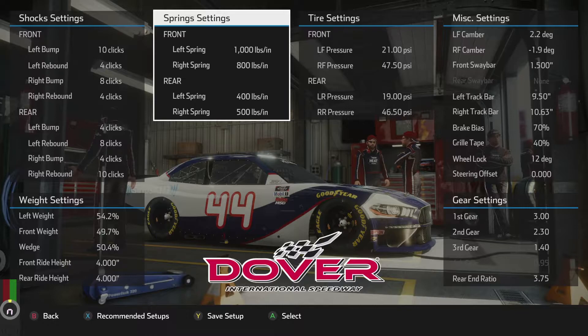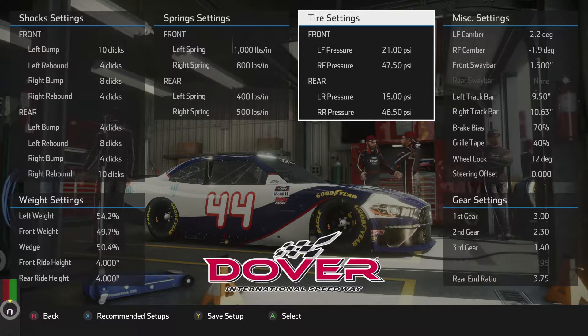Ride heights are obviously as low as they get. For the springs I softened up the right front to kind of get the car to turn in a little better and plant itself, since that's where the weight goes when you start turning. The springs are at 900 and 800, and 350 and 450 — I just moved them around a little bit. For tire pressures, the right front's actually default — right sides are 47 and 50, and the left sides were 18. I raised the left rear and left front and actually lowered the right rear just a little bit to give it a little more grip.